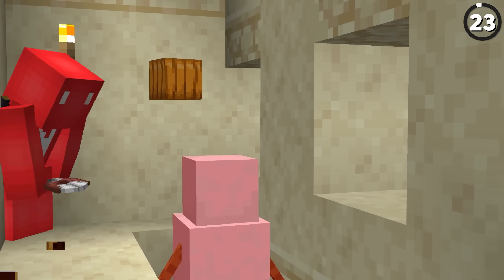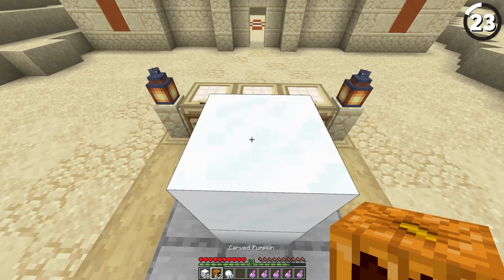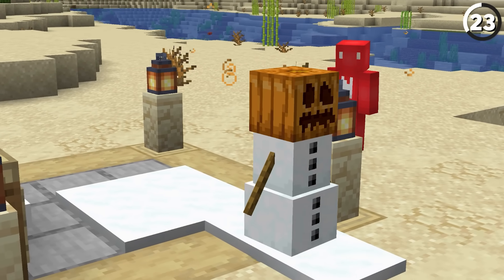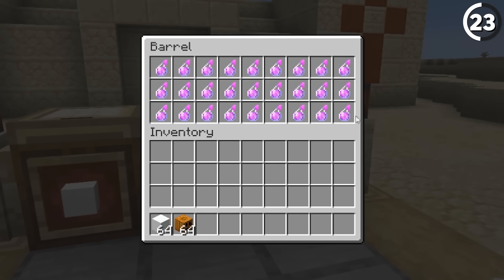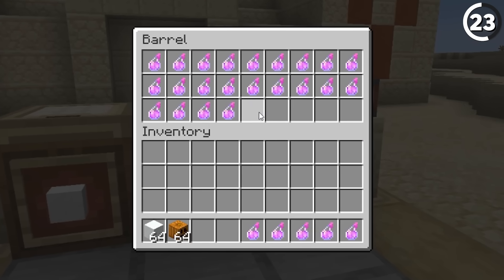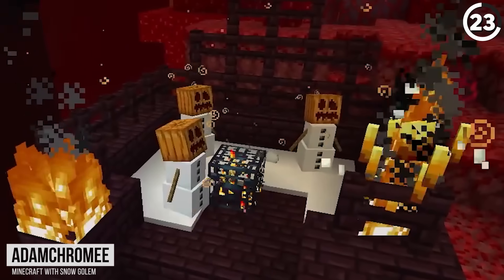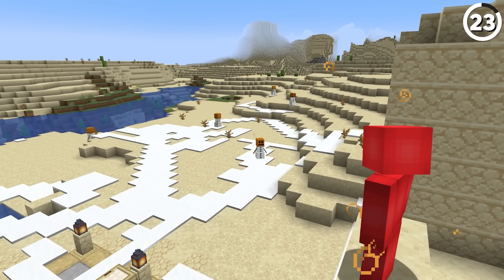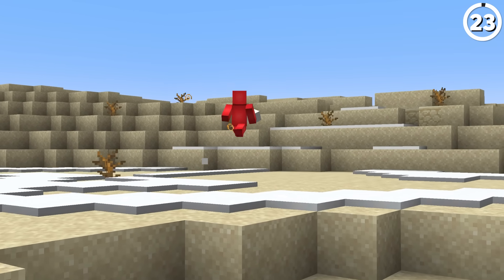Snow golems melt in the desert — that's not much of a surprise. But what you might be surprised to know is that if you use a fire resistance potion, that'll allow your snow golems to survive in hot climates. And yes, that even includes the nether, as silly as it might seem. So if you have a couple of these lying around after a piglin bartering, you could set up a couple of snow golems, splash them with this, and use those to help you eviscerate through that blaze spawner. Just get ready for the rude awakening when the potion effect wears off and you're left with nothing more than a pile of snowballs in front of you.